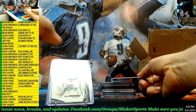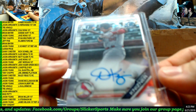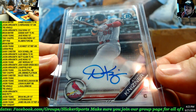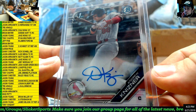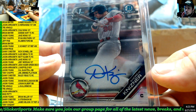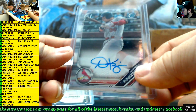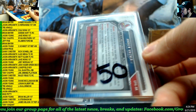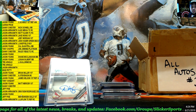Next up — 2019 Bowman Chrome first auto of Andrew Knizner. Andrew Knizner, Bowman Chrome first auto for the Cardinals — going to number 50. Jason Young.